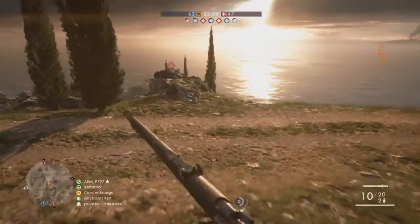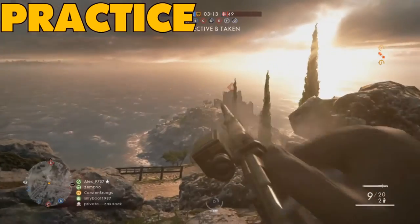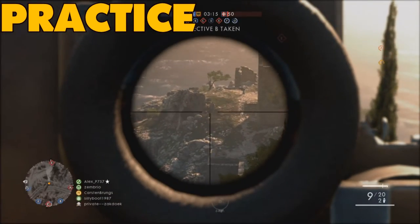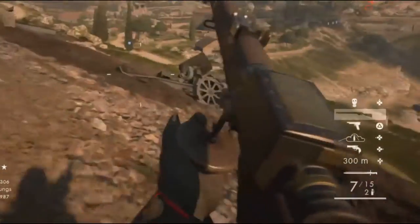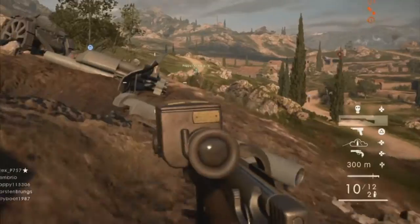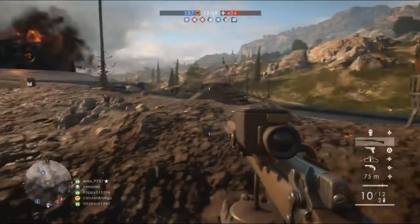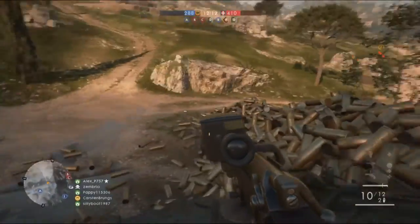The next step is something you already know — practice. To learn how to use the sniper in Battlefield 1 will take time and precision, there is no other way around that. One very important thing when sniping is the range. You are able to change the range on your sniper, which changes how far your bullets travel. This makes aiming a lot easier and you don't have to move your scope so high up and mostly miss your shot.